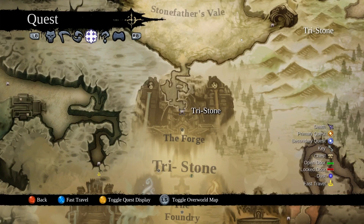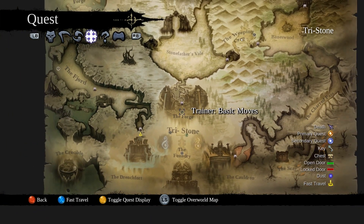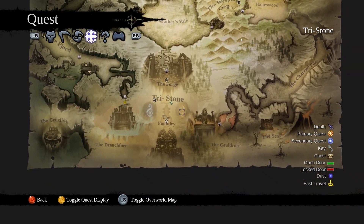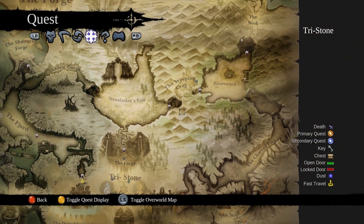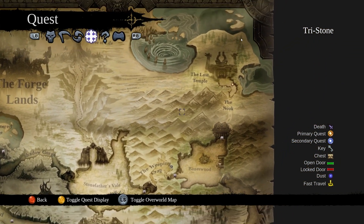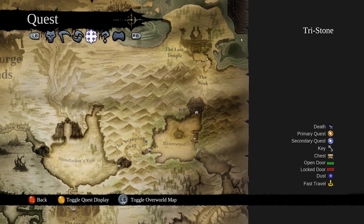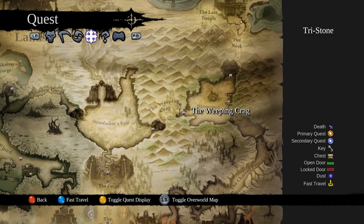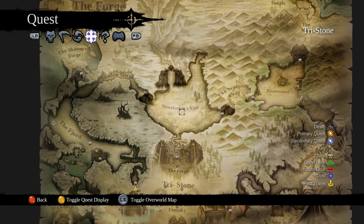Let's see — Toggle Overworld, zoom out. Where do I need to go? That is an excellent question. Oh! I gotta go to the Lost Temple, which is past the Banewood. Or the Baneswood. Okay, good, good, good.